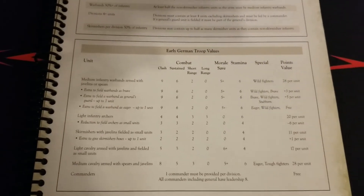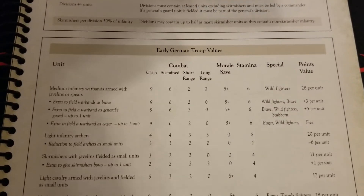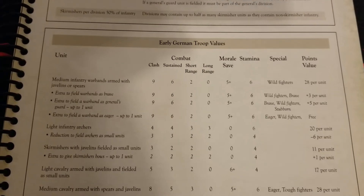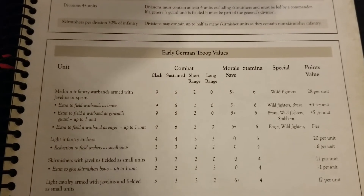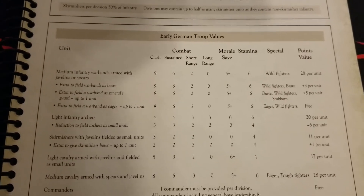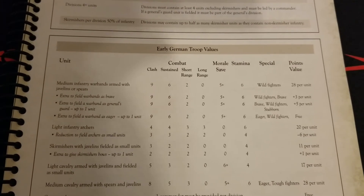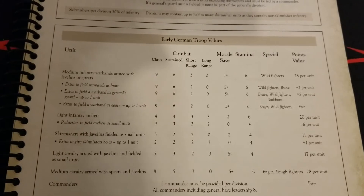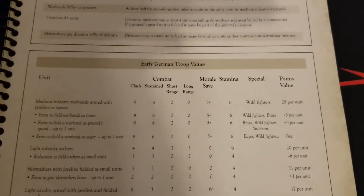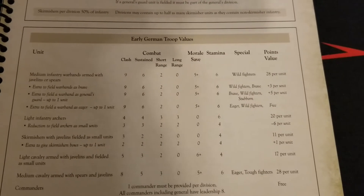It's not a big list at all, because you're essentially throwing wave after wave of medium infantry warbands at people. Starting off, you have the core medium infantry warband armed with javelins or spears, giving a solid clash value of nine — you're definitely chucking a lot of dice. It drops off after that; you have the medium infantry morale save and a little short-range work. Not much long-range in this list, and at base value these units have Wild Fighters. At 28 points a pop, that's your core.